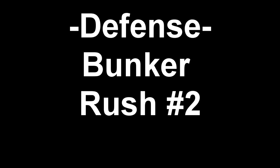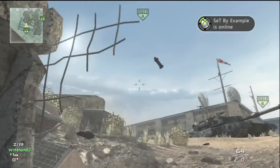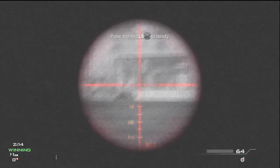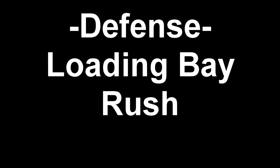For the second bunker rush you want to do the same thing except instead of going out the broken, you want to go up the stairs. Throw your stuns — I like to throw them out that little broken — then go up the stairs. I like this one a little bit more than the other one because you get a little bit more cover and it's easier to pick people off behind that humvee.